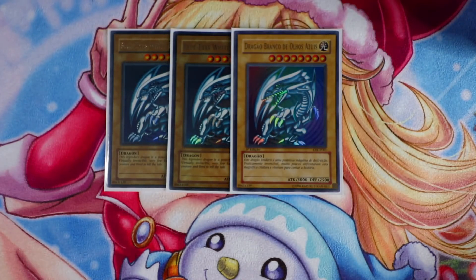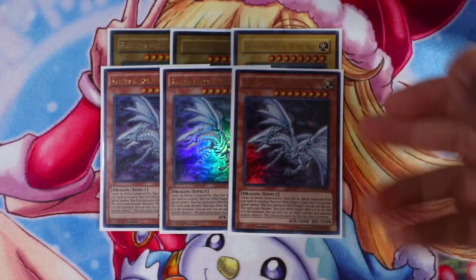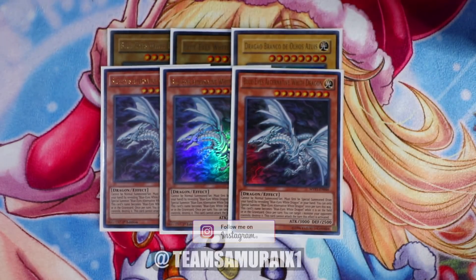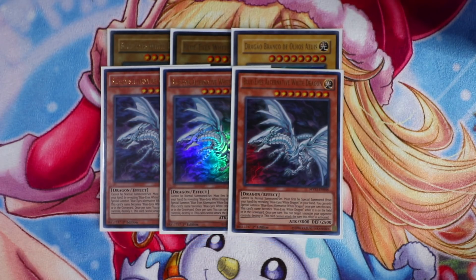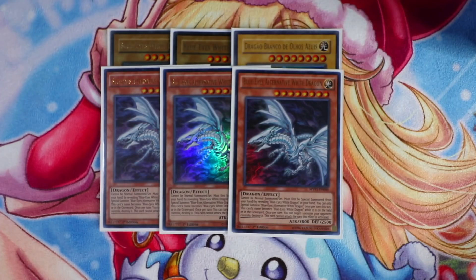Next you're going to play Triple Blue-Eyes Alternative White Dragon — mandatory in the deck as well. You reveal Blue-Eyes to special summon this card from your hand. It's a 3,000 beatstick with 2,500 defense, and once per turn you can target and destroy one monster your opponent controls, though this card cannot attack. It's not hard once per turn, so you can get multiple copies on board and pop multiple monsters.